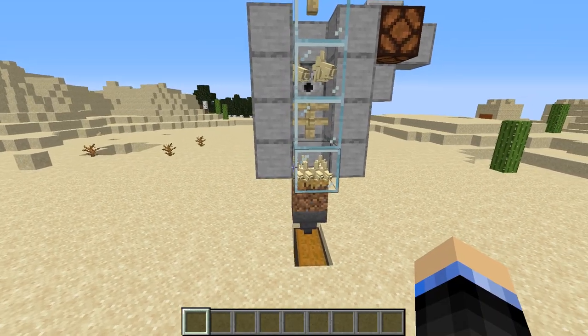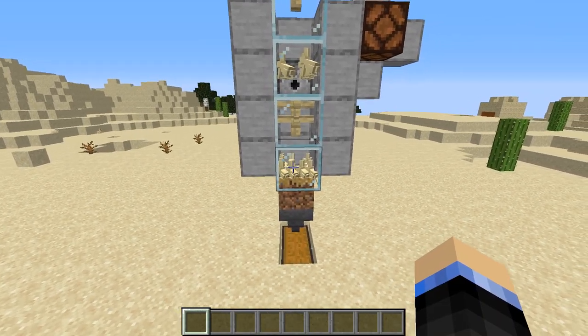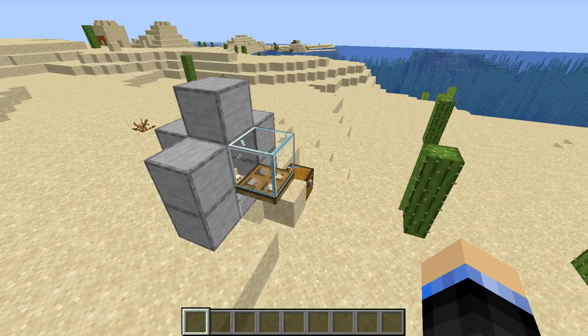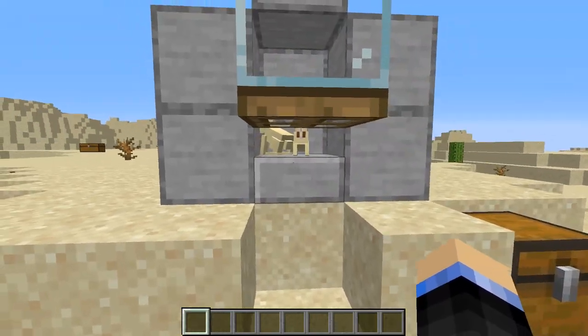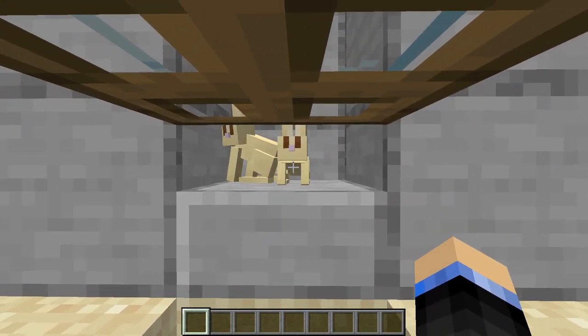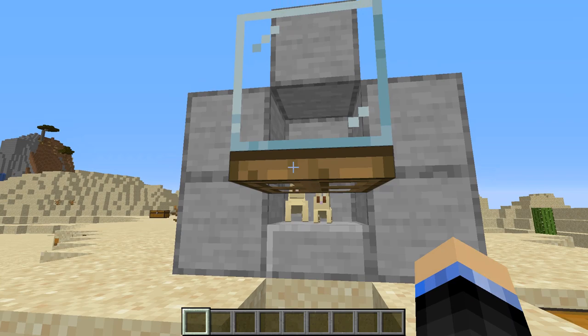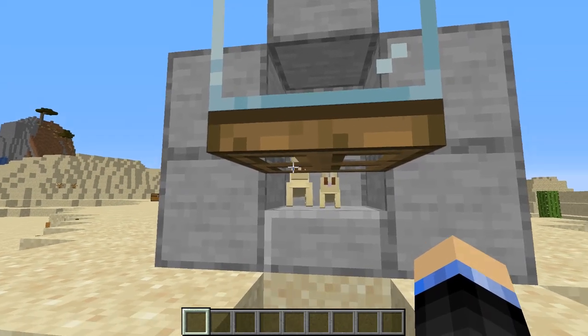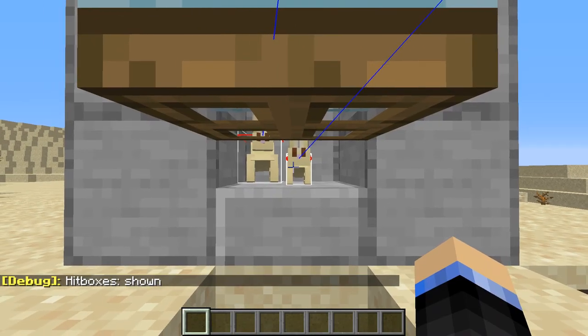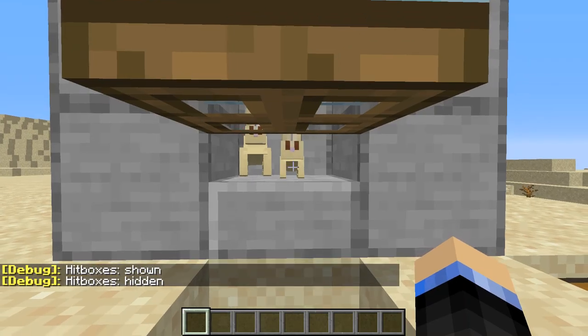The tricky part about rabbit farms is that the baby rabbits are extremely tiny. Let me demonstrate over here what I'm talking about. We have a baby and an adult in this box, and even though this is on a half slab with a trapdoor trying to block its way in the other block, if we press F3 and B, we can see that the baby rabbit's hitbox is actually still small enough to escape.